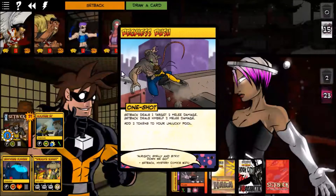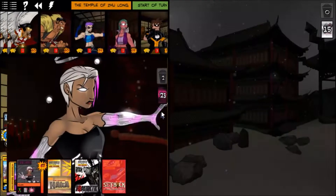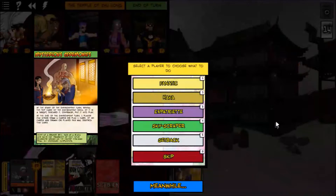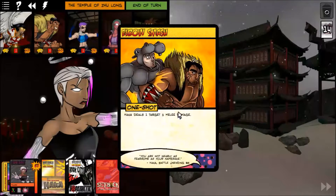We drew a Reckless Rush. I think we just want to go full force against the villain. Mysterious Ceremonies starts — reveal the top card of the environment deck: if it's a target discard it, otherwise put it into play. This could let the environment play an extra card each turn. At end of environment turn, one player may draw three cards or play one card — if none of us do that, it goes away.